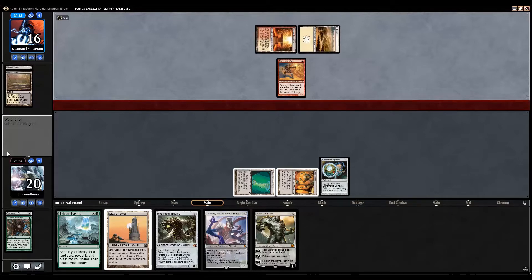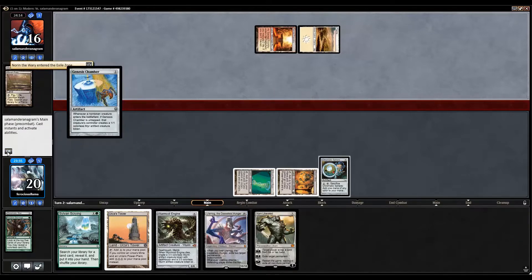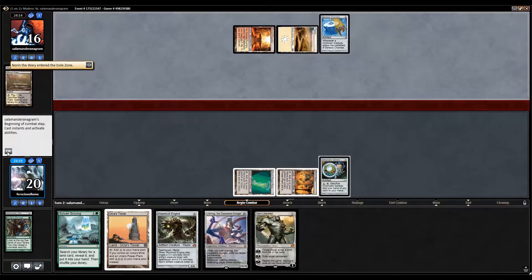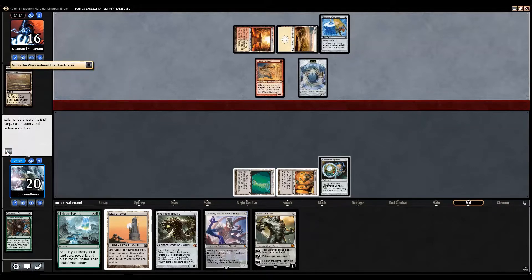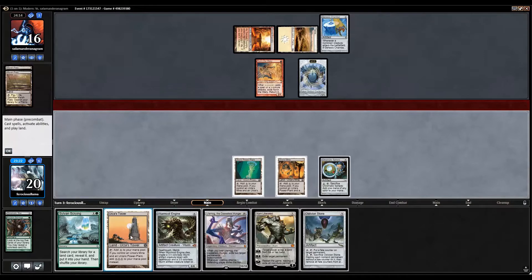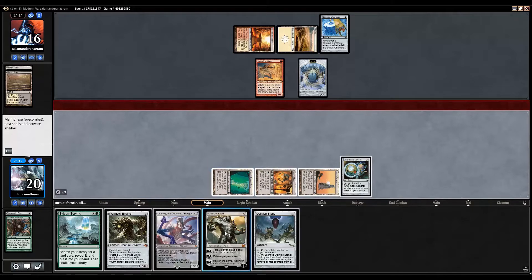This game is not progressing very excitingly. Opponent plays Genesis Chamber, fair enough. But now we're going to go turn three Karn — that sounds nice. Let's go Karn instead of Oblivion Stone.